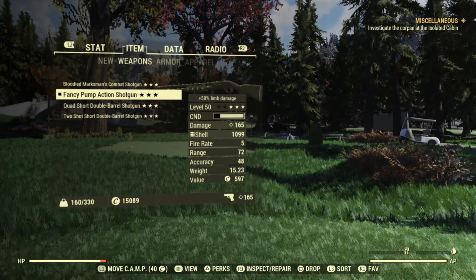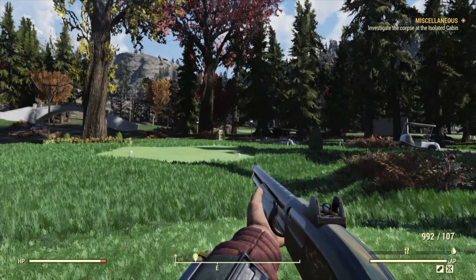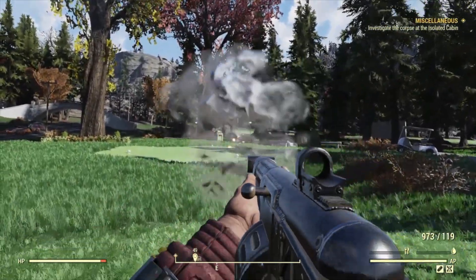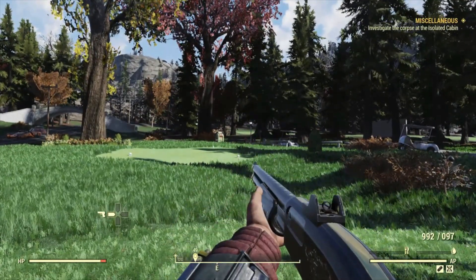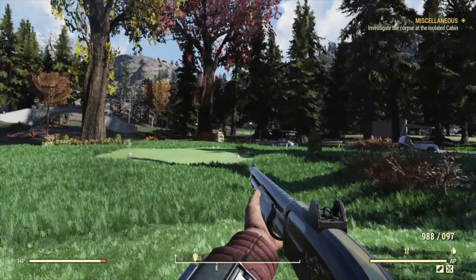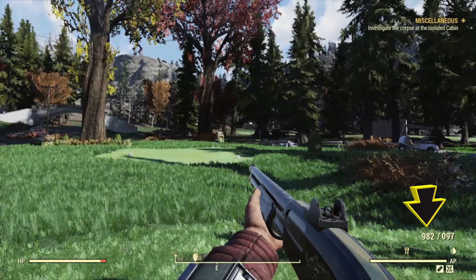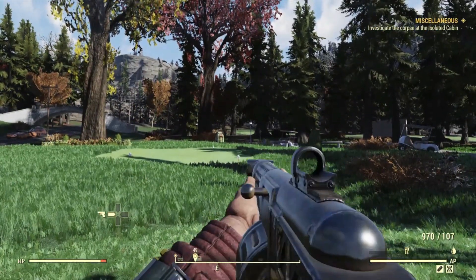That gun has got 980 shotgun shells in it. This gun has got - wait for it - don't forget that I've done the glitch on these guns already. Obviously that's why there's so many shotgun shells left in the gun. That's 970 in that gun. Now in this gun we're going to take this down to 980. Remember these numbers - they're very high and they're rounded off, they all end in zero, that's all you need to remember.